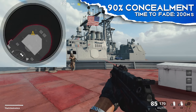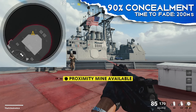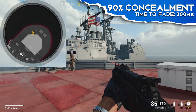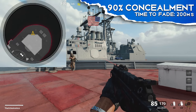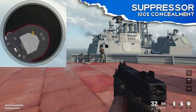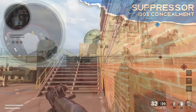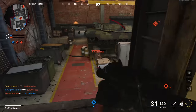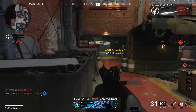With 90% muzzle flash concealment, you only show up on the mini map for 100 milliseconds — just a really quick flash, which in many situations could make the difference between an enemy noticing you or not. This probably won't help much against skilled players with good mini map awareness, but it definitely improves your odds. And with 100% muzzle flash concealment — a full suppressor — you simply don't show up on the radar at all when firing, unless you're within range of a field mic.